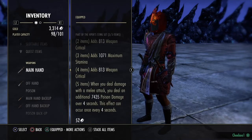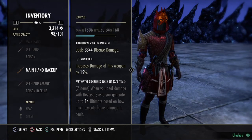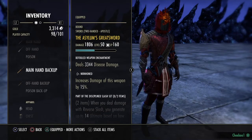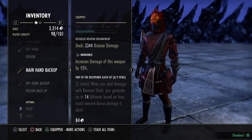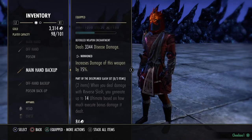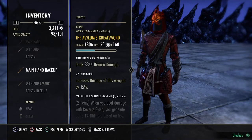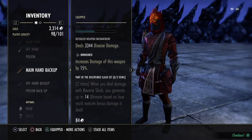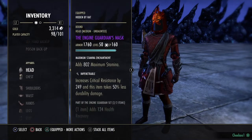On the two-handed back bar, I have an Asylum Greatsword. We're using Stampede, or you could use Crit Rush. The Asylum or Maelstrom two-handed are probably the best options for the back bar. I'm also using Executioner / Reverse Slash — when you deal damage with it you generate up to 14 Ultimate based on execute damage dealt. I transmuted it to Nirnhoned and added a disease damage glyph. It counts for two items this patch.